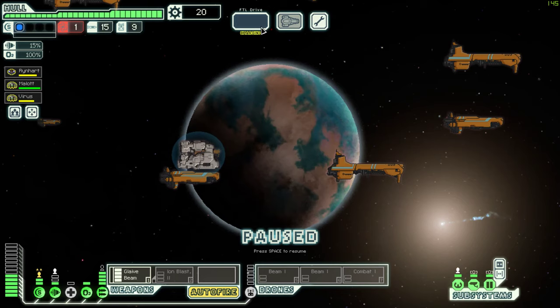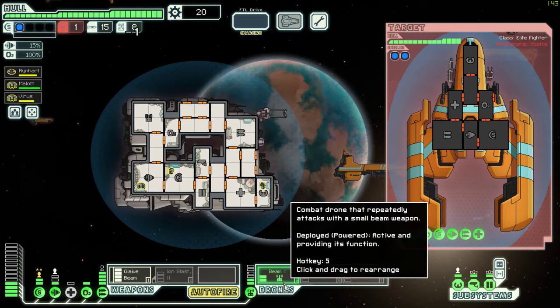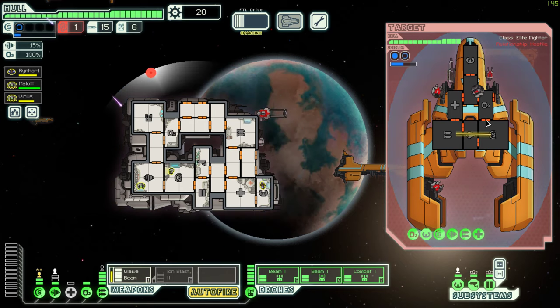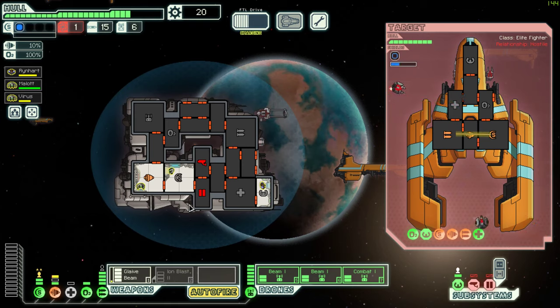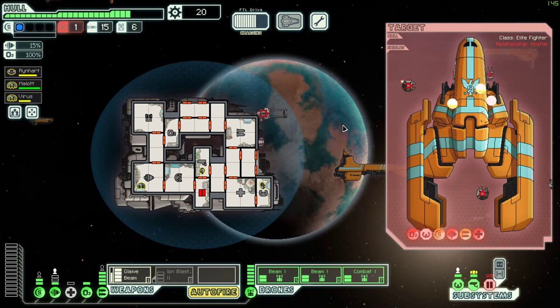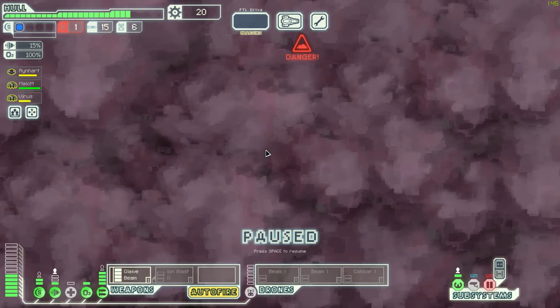Sorry guys but I got to jump to the exit. I found the exit - the rebels are here first. Now we got to survive one of the elite fighters. I can take out - tell me that destroys that. It's got an extremely long cooldown. Survive long enough to shoot. Yeah, they're dead - I couldn't even fire it again. I got one fuel from them. Next sector please - that thing is a beast, not gonna lie.